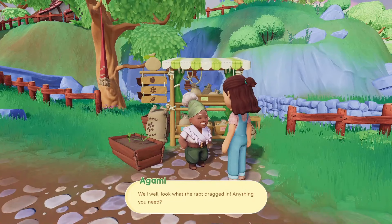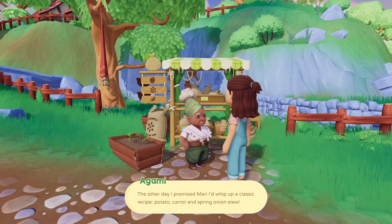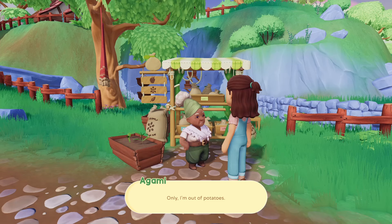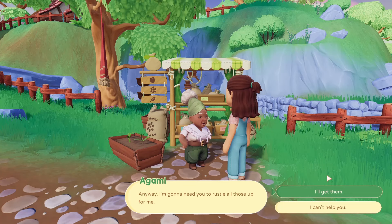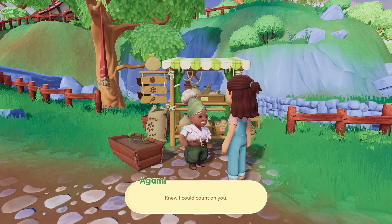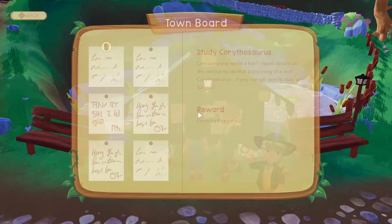For Agami, we have a quest. "Just a person I was hoping to run into. The other day, I promised Mari I'd whip up a classic recipe — potato, carrot, and spring onion stew. Only I'm out of potatoes, and carrots, and spring onions. To tell you the truth, I was thinking about something else when I made the promise. Anyway, I'm gonna need you to rustle all those up for me." Sure, of course. "Run and grab those and get back here quick sharp if you know what's good for you." Oh yes ma'am. Well, it won't be that quick since I'm still waiting for my spring onions, but sit tight.